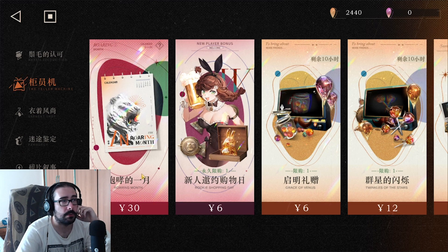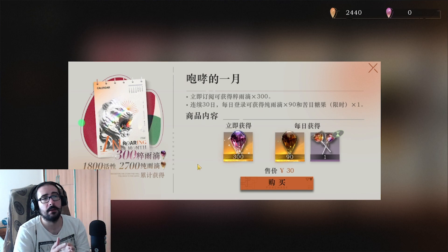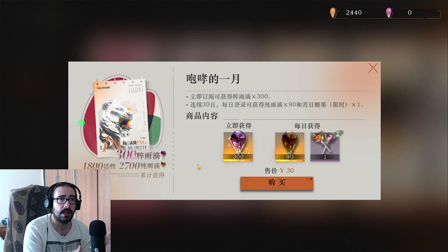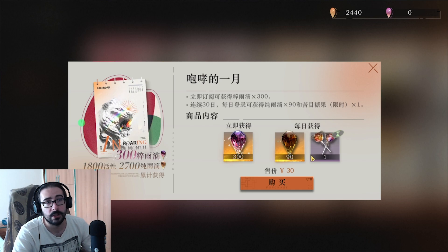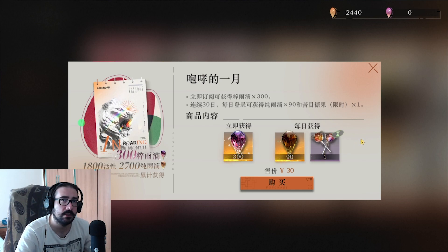On the Roaring Month, this is the classic monthly subscription. You pay around $4, and you will get 300 special paid crystal drops — the paid ones, they're purple. Once a day for the rest of the month, for a total of 2,700 crystal drops delivered to you every day — 90 per day. On top of that, it also gives you a total of about 1,800 stamina refill, 60 per day, which is gonna give you a lot of free stamina for the first month.